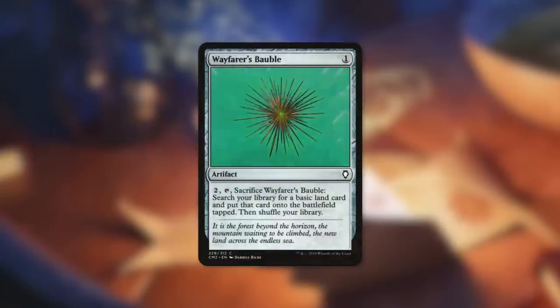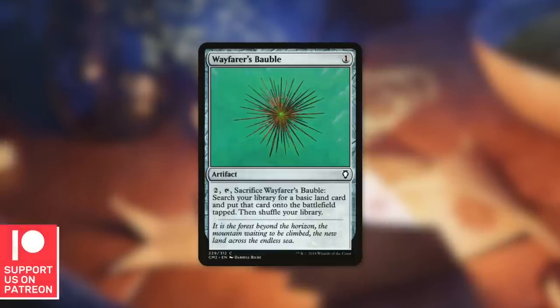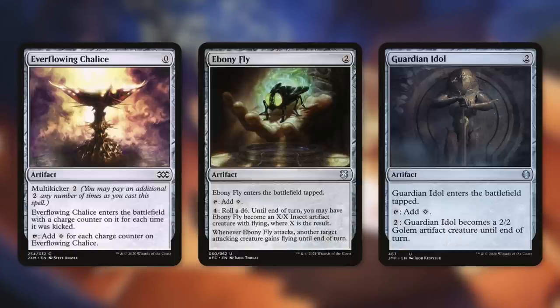First up, there's Wayfarer's Bauble. Although we are in a colorless deck, there are still Wastes out there that are basic lands, so by paying two and tapping and sacrificing this, we can go get a Waste into play tapped. We're nowhere near done with ramping just yet, because our mana rocks can be creatures that can help us out. Everflowing Chalice can't be one, because it has zero converted mana cost, but it's still a fantastic mana rock with multi-kicker — it can tap for each charge counter on it.